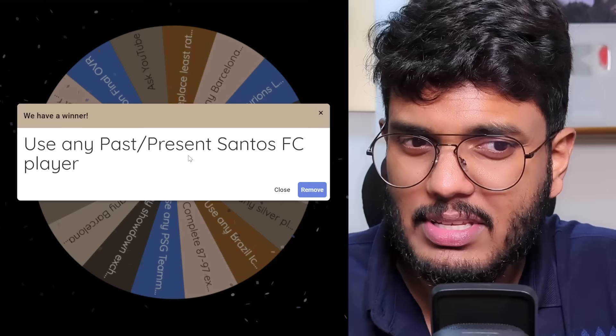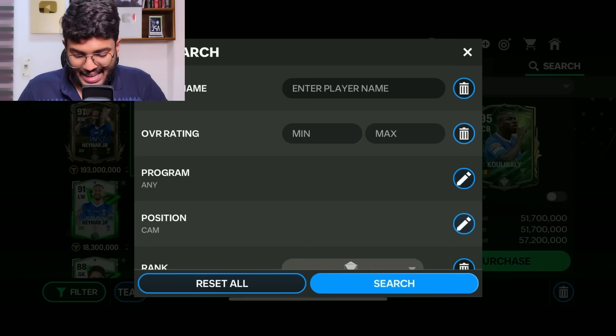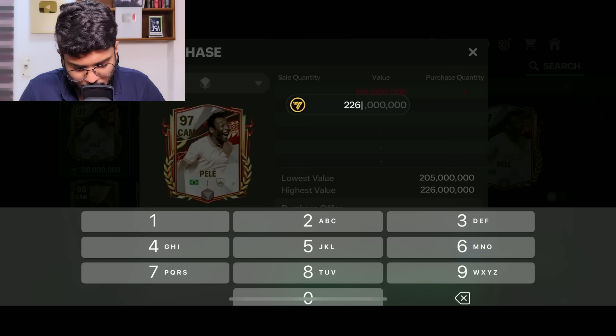Third spin of the day — it's 'Use any past or present Santos FC player.' This is one of the best options because we can go get Pelé, who played for Santos for most of his career. Luckily Pelé is the highest-rated CAM in the game, which will be very important for reaching the 94-rated target. I'll place a bid for 215 million and continue spinning.